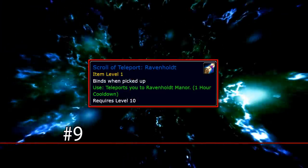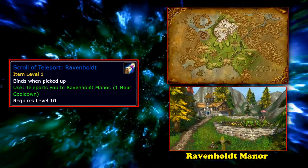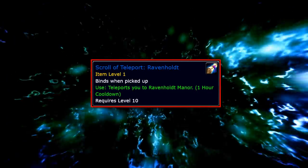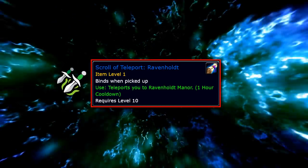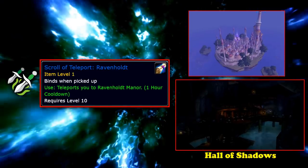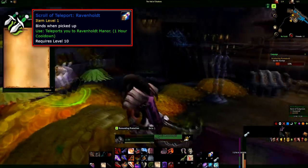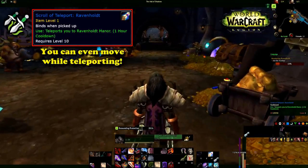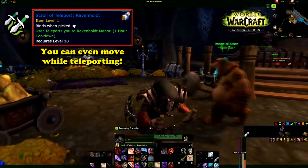At number 9, we have the Scroll of Teleport to Ravenhold. This item allows the player to teleport to Ravenhold Manor in Hillsbrad Foothills. This scroll has a 1-hour cooldown and is reusable an infinite number of times. While technically not a racial or class ability, what makes the Scroll of Teleport Ravenhold unique is that it can only be used by rogues, because it can only be found in the Rogue Order Hall in Dalaran named the Hall of Shadows. The scroll is bound on pickup, meaning it cannot be sold in the Auction House or traded.